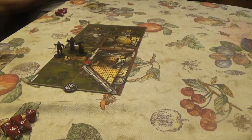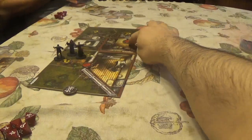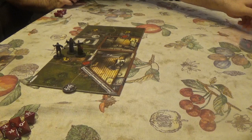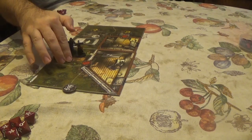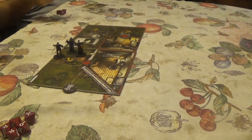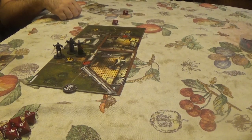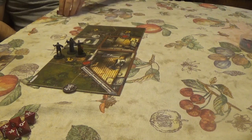We also have to place an explore token. CJ investigates the footprints. It requires an Observation check — not ideal. He decides to uncheck and try a different approach.